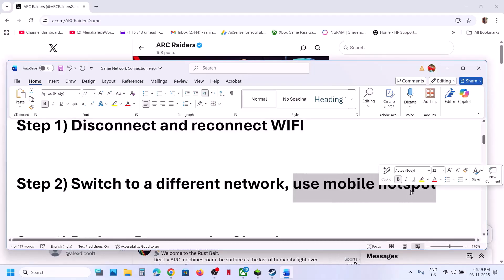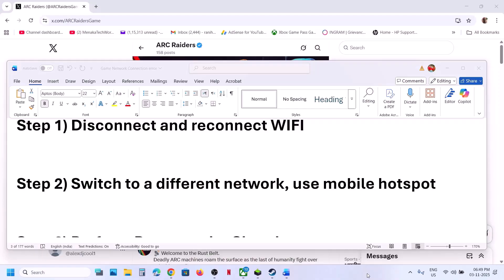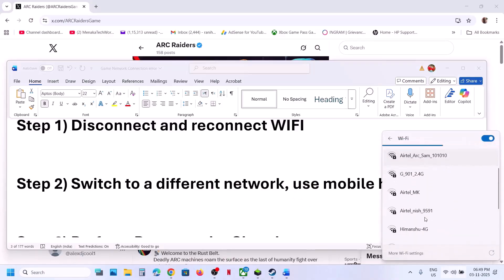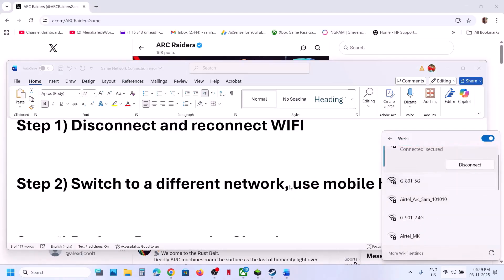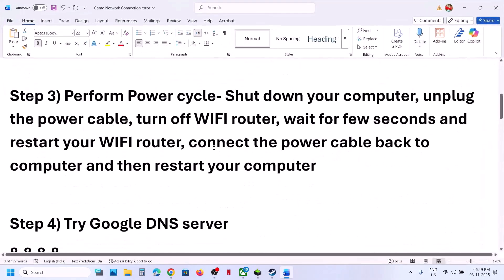If still not working, you can use a mobile hotspot. Turn on the data on your phone, then turn on the personal hotspot. Connect your computer to your phone's network and then check.